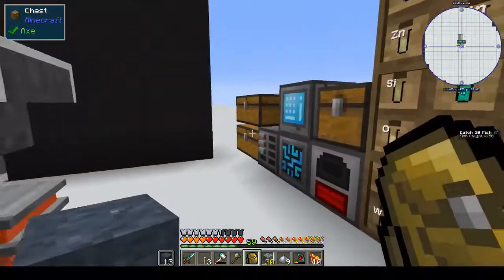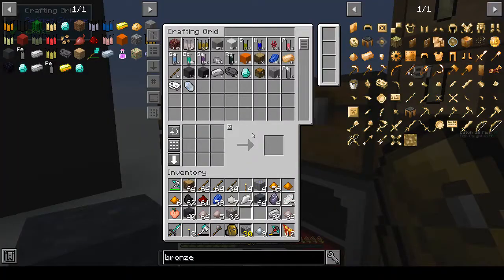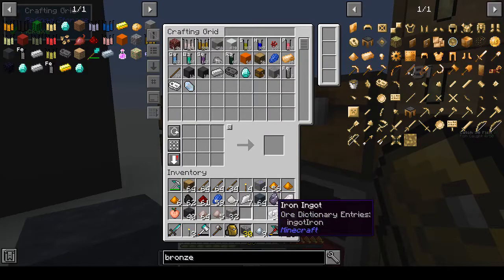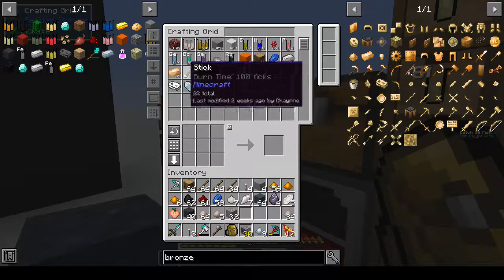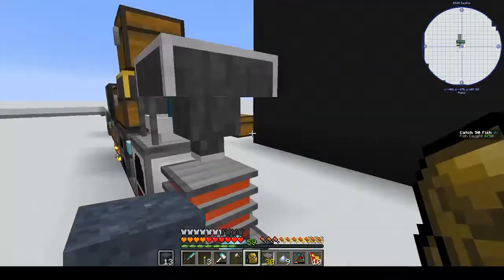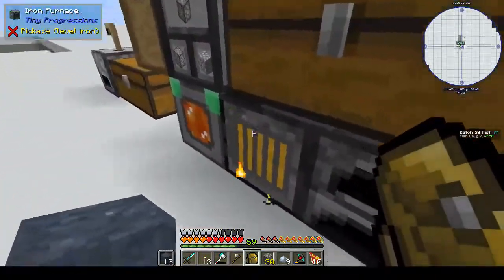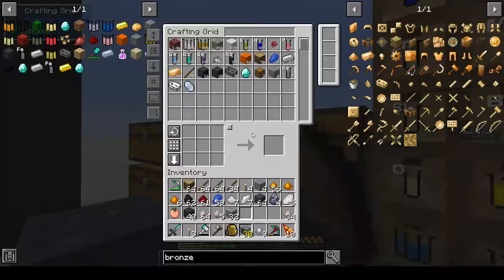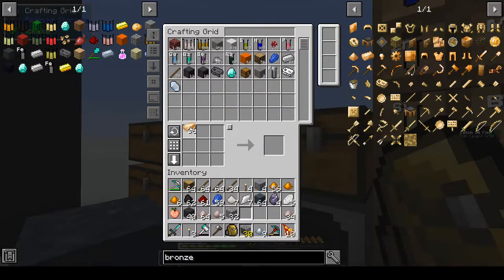Now I need more storage. Oh good grief - I put it in here! I'd forgotten that was up and running and I put it in here. But anyhow, we'll always need bronze, so is that smelting? That is smelting. Let's make a block of bronze - let's act like that didn't happen.